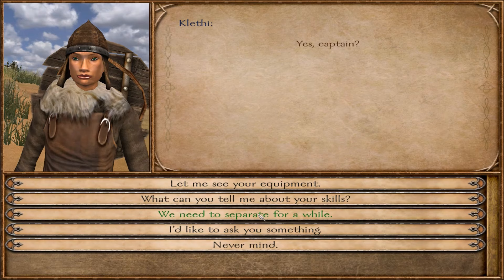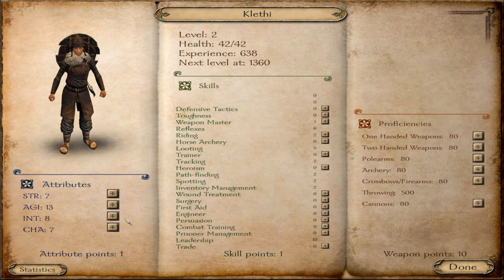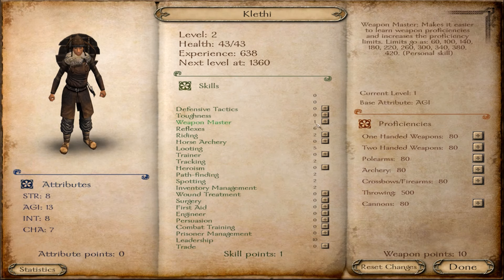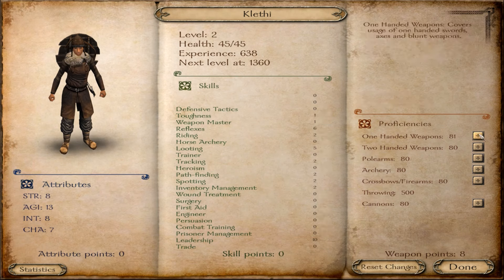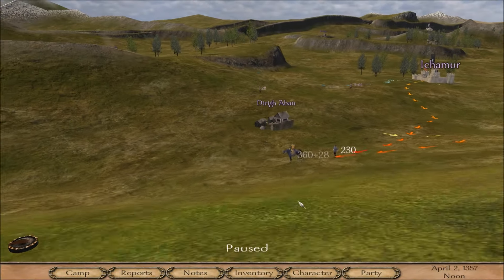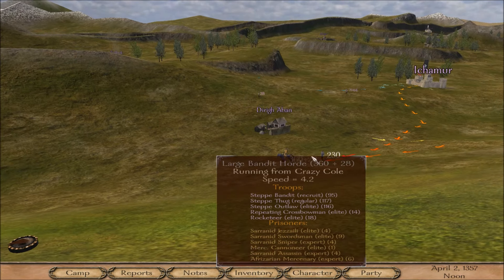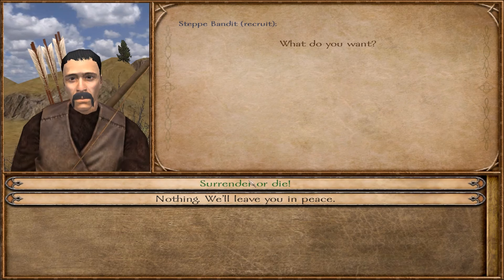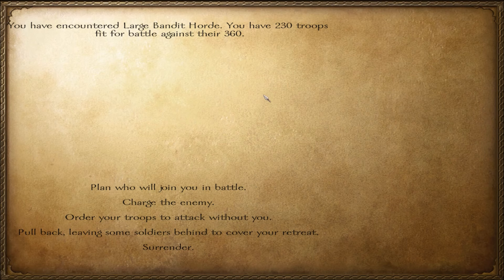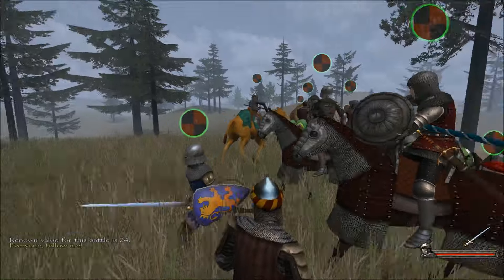There are a lot of bandits around here. We're going to fight this one huge group because I want to get more of those rocketeers as prisoners — maybe half of them — to help pay for the ronin. Here we go: 360 versus 230. Let's do this.